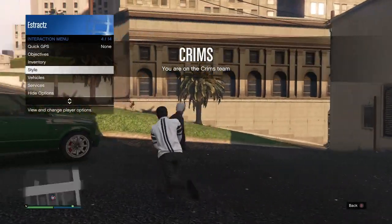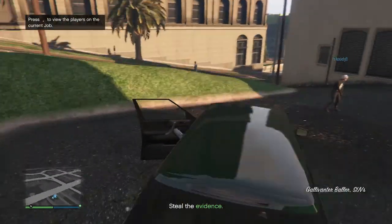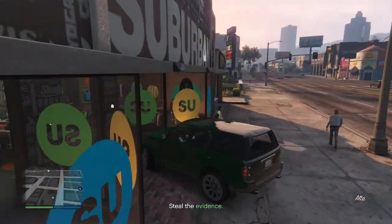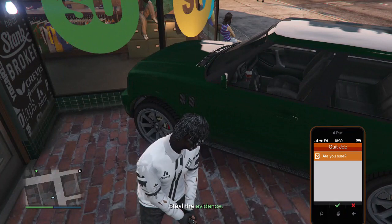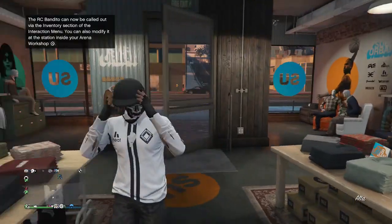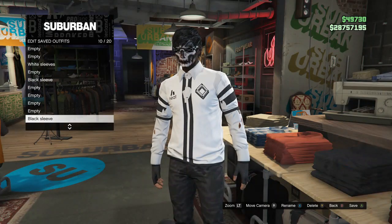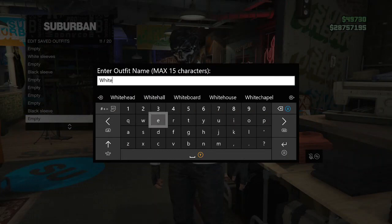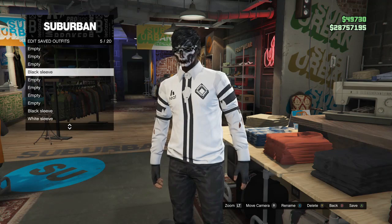After you spawn in, pull up your interaction menu, go to style, go to accessories, press once left on the d-pad on gear — it should put on the LCD earpiece. Then drive to the clothing store and leave the job. Once you're in the clothing store, save this under your outfit from earlier. My first outfit was on slot 10, I'm going to save this on slot 11 and name it White Sleeve. After you save that on a different slot, delete the outfit on slot 3.